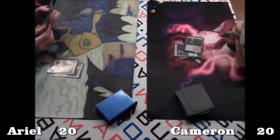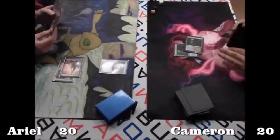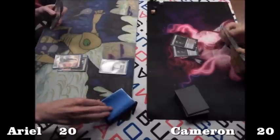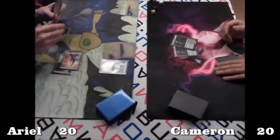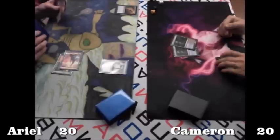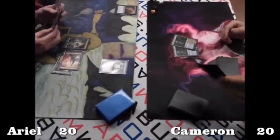The unfortunate thing about these dual lands is they're great at fixing mana, but not necessarily in the first turn or two. We do see a Spellskite from Ariel, so that's going to make a good redirect target for any kind of targeted spells. There's a Heartless Summoning — another turn two Summoning. They always seem to have it. Swamp, says go.